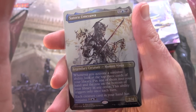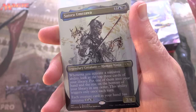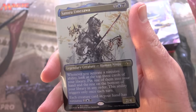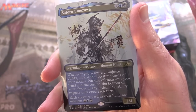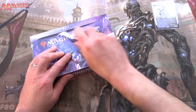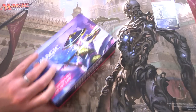Before we do, let's take a look at the buyer box promo. We have Satoru Umezawa, 2-4 for 3, legendary creature, human ninja. Whenever you activate a ninjutsu ability, look at the top 3 cards in your library, put one into your hand and the rest on top of your library in any order. This ability triggers only once each turn. And each creature card in your hand has ninjutsu for 2, blue and black. So awesome — we got a lot of ninjas in this set, including rat ninjas.